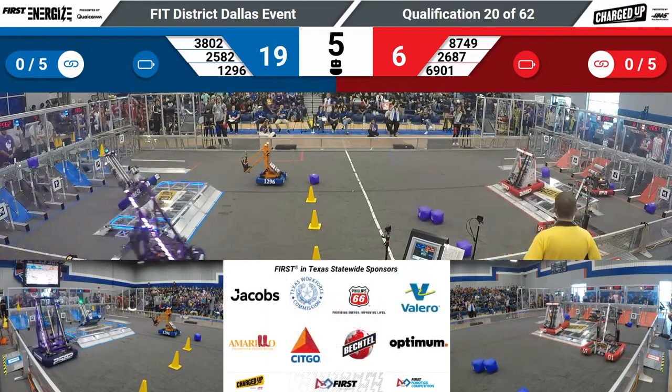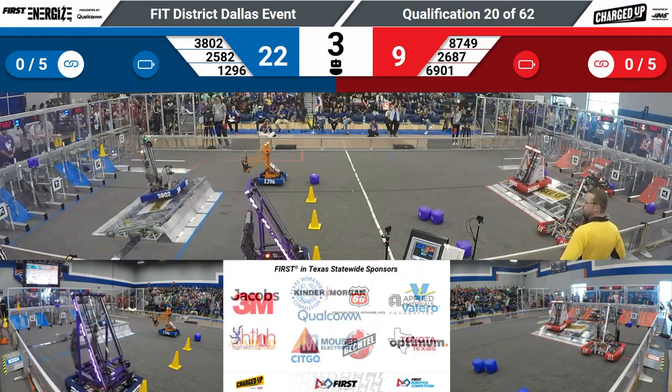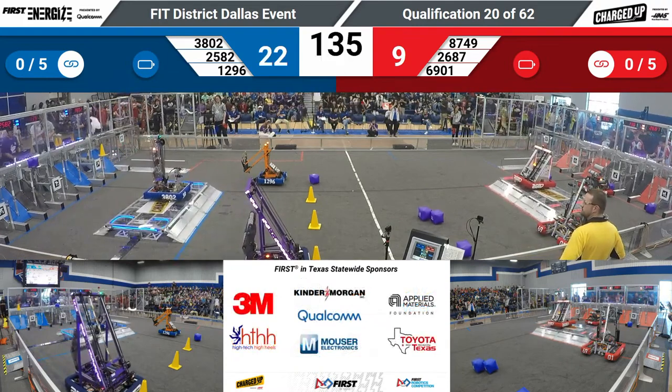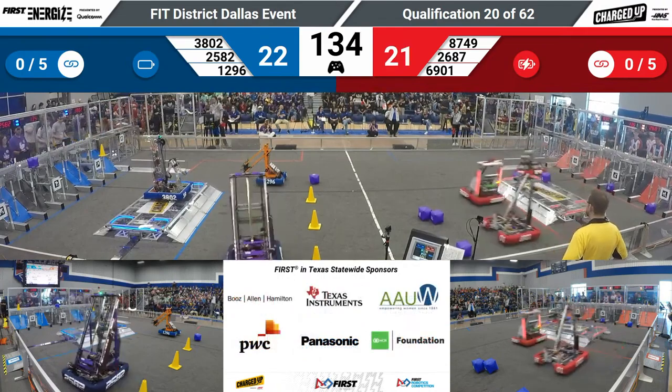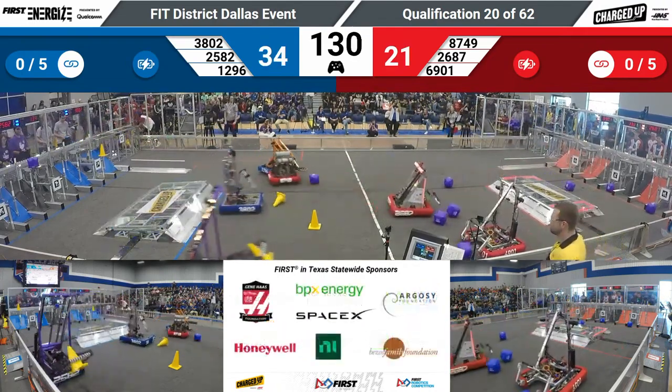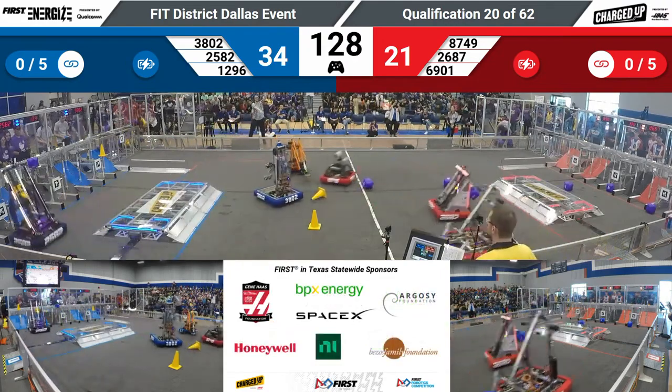A lot of scoring here right off at the beginning from the blue and red alliances. Both are going to get docked and engaged right at the build. Very high scoring output coming out of the totems. The score looks to be 34 to 21 in the blue alliance's favor.